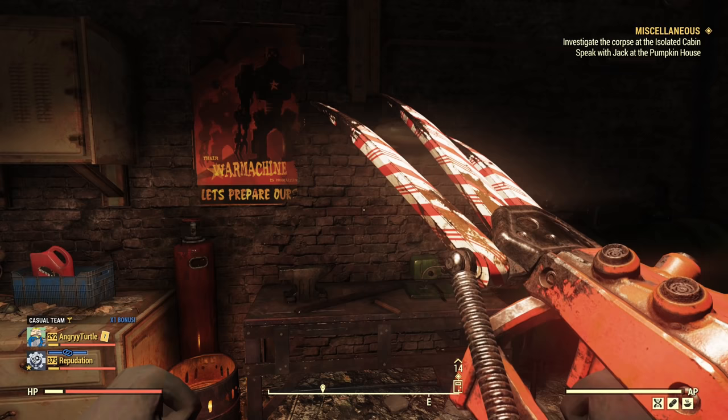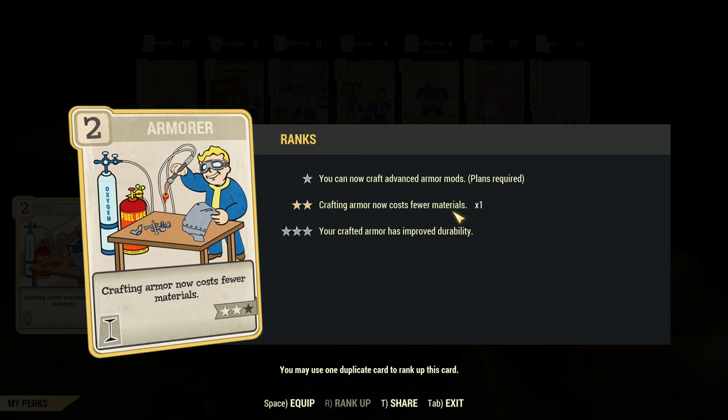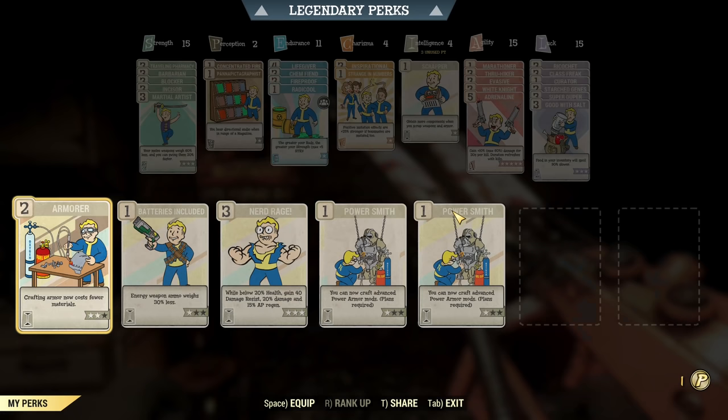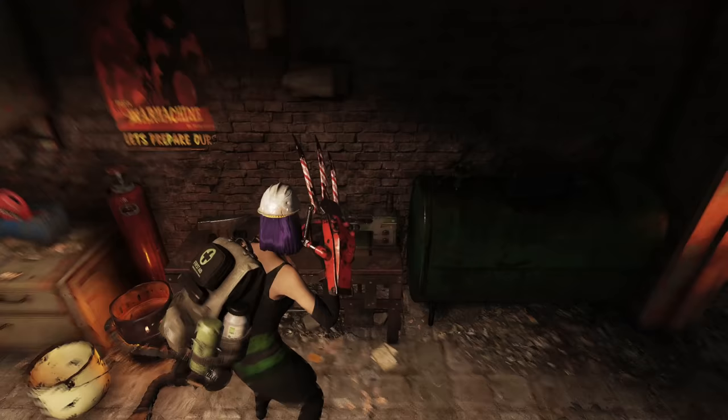Before we start crafting, a very important note: you need the Armorer perk, and it needs to be rank 2, because rank 2 makes armor crafting cost fewer materials — and that includes vault steel, which is insanely expensive. So it's a must-have for this crafting.